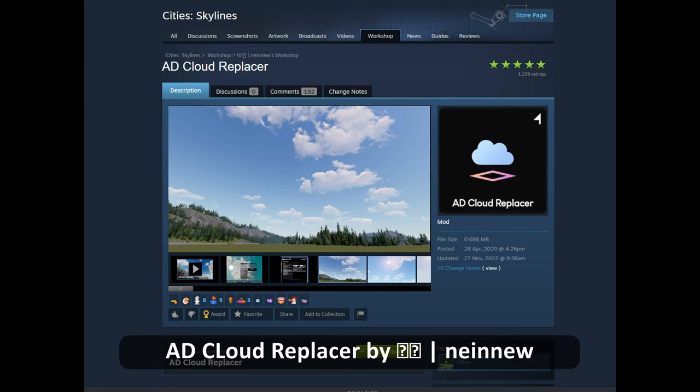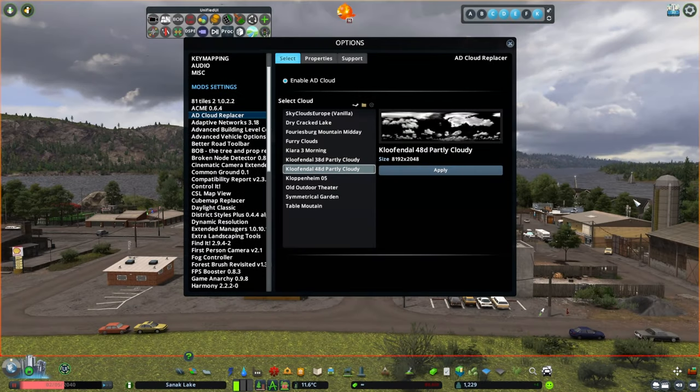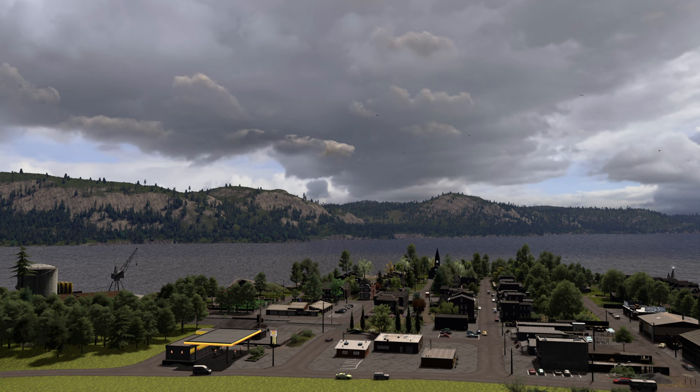If you are looking to enhance the atmosphere of your cities even more, you may want to check out the AD Cloud Replacer mod. It brings realistic and moving clouds to your city. Finding the right settings can be challenging, but I recommend starting with this mod as a good foundation for achieving more realistic clouds. Keep in mind that using multiple mods together may impact your game's performance.